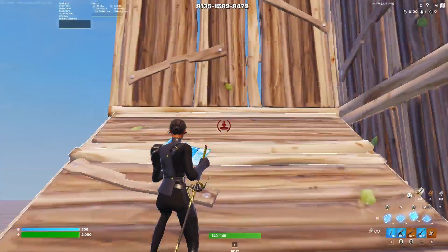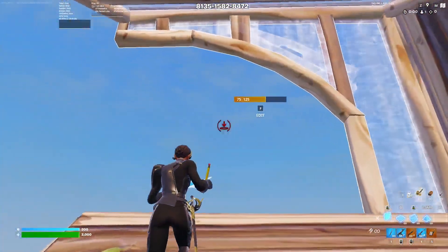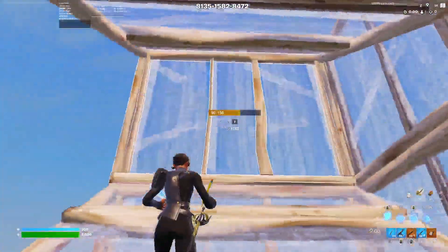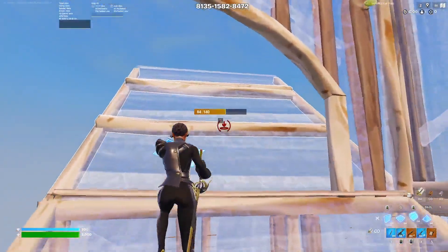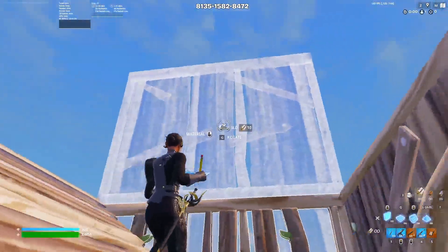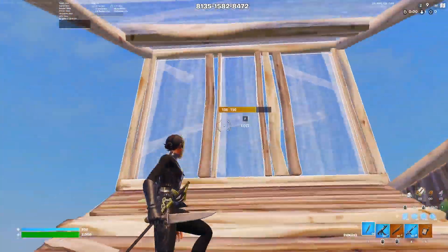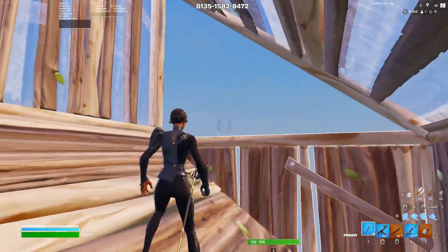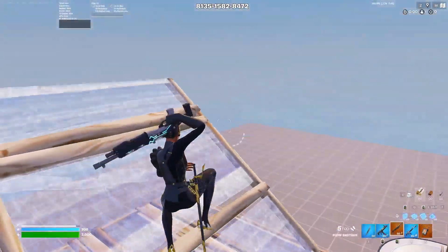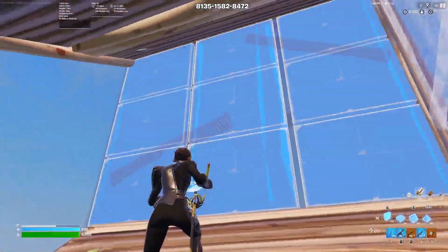After placing this wall you just want to place another ramp on top. For this you don't really need to look up anywhere, just straight at this wall, and then edit this wall. You can do it both ways, it doesn't really matter — it's just how I like it. You need to be very careful when placing the second wall: you need to be looking up quite high or else you'll miss it and it will end up exposed, giving your opponent a free shot at you.